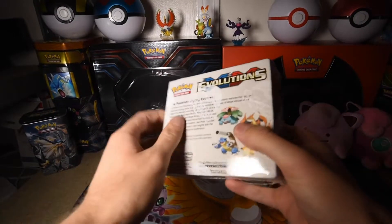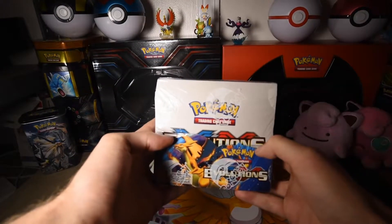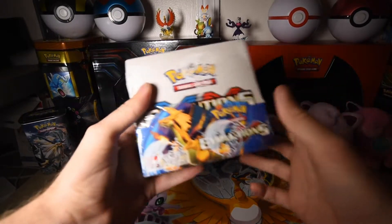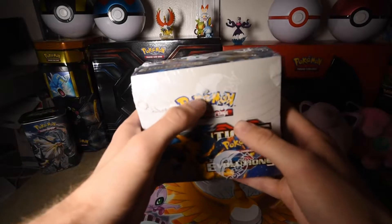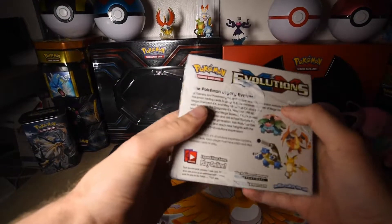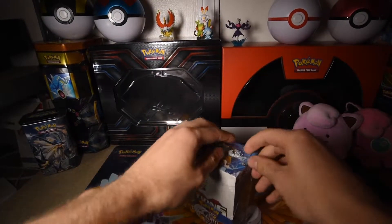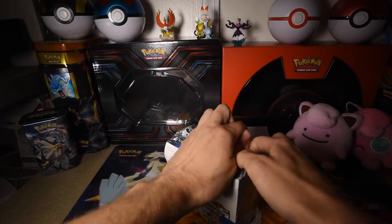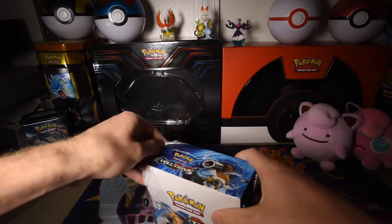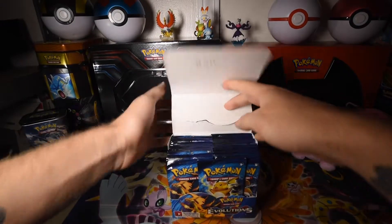Why XY Evolutions? A few reasons. One, I really want the Here Comes Team Rocket secret rare, which apparently isn't hard to get, so I hope I can get it. I also really want the Full Art Misty and Brock, and the reprint of the original Charizard. Now will I get all this in this box? Probably not, but it might put a good dent in it. Flying Pikachu too, I really want. Because I have Surfing Pikachu, and apparently all the secret rares in this are really kind of easy to get.